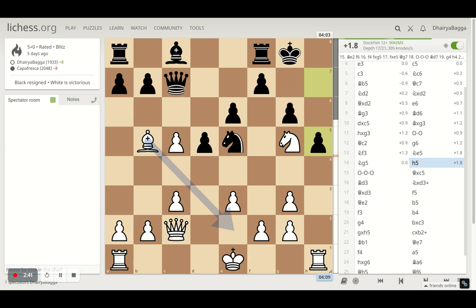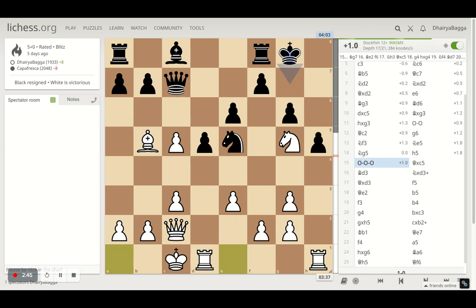My opponent plays h5, trying to defend the pawn, and I castle queenside just making sure that my rooks are connected. The king is pretty safe here and then I can just line up the rooks and attack.